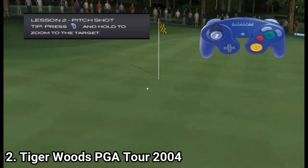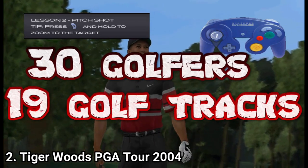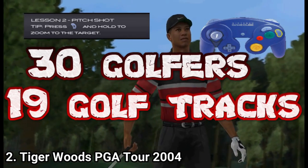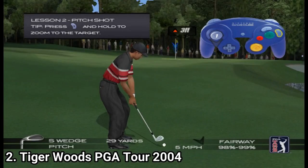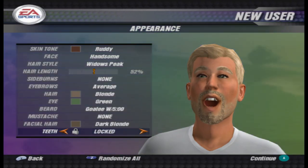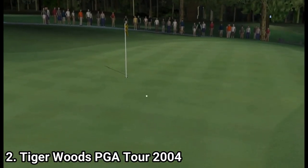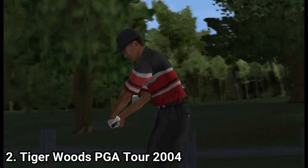Tiger Woods 2004 has 30 playable characters and 19 tracks. To summarize, Tiger Woods 2004 is essentially the same game as 2003, but with the Game Face feature and one extra golf course, bringing it to 19 tracks.